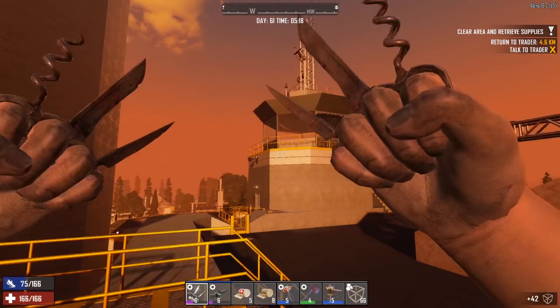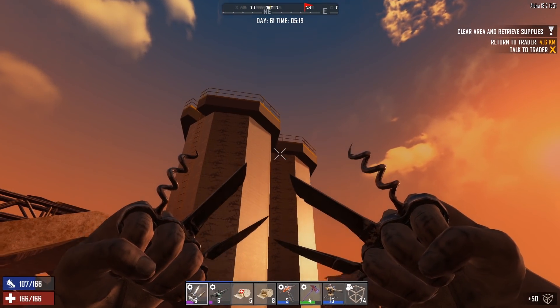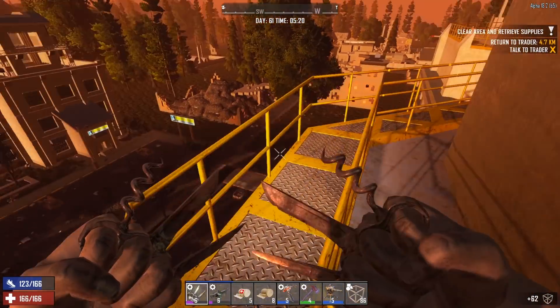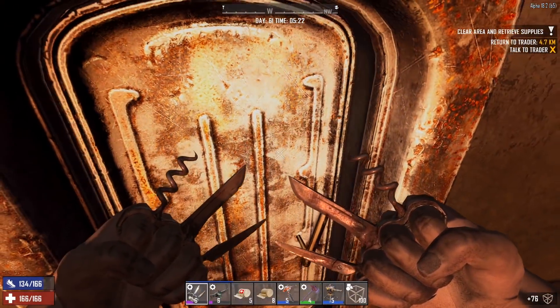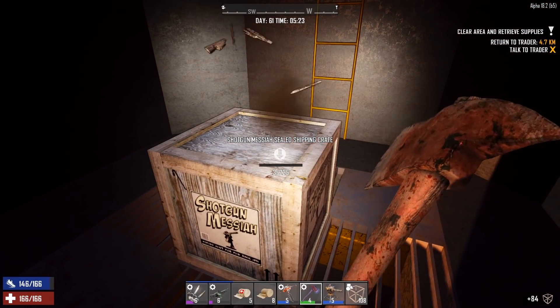I went up in there and found nothing, then got loot in the next tower. But there's another tower right here that I think I missed. I'm just going to run around, make sure there's nothing else in the area, then go in through this door — it's unlocked. Oh, there we go: a Shotgun Messiah crate! Very good.